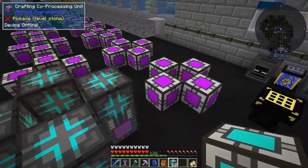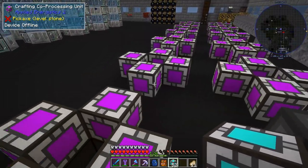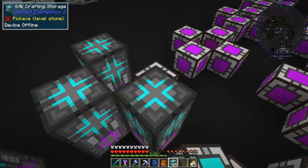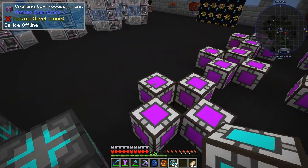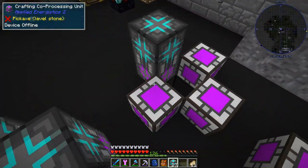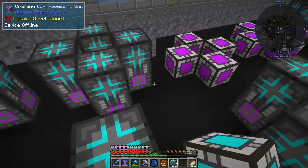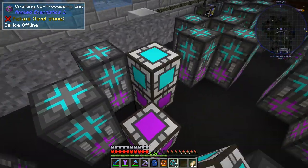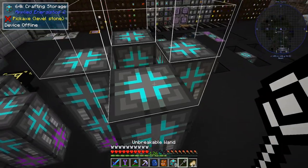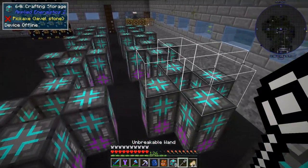I thought we could start by making some crafting CPUs — just a little bit. The only reason we're making that many is because it needs to match the other side. I calculated exactly the amount that we need. I also removed all the machines here and upgraded one machine that we will need to use just after. Let's grab the wand and do this — we need to do two on each.